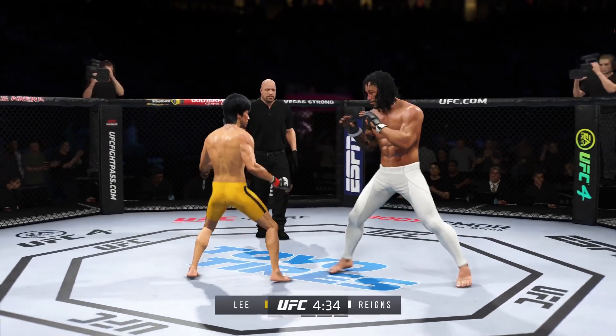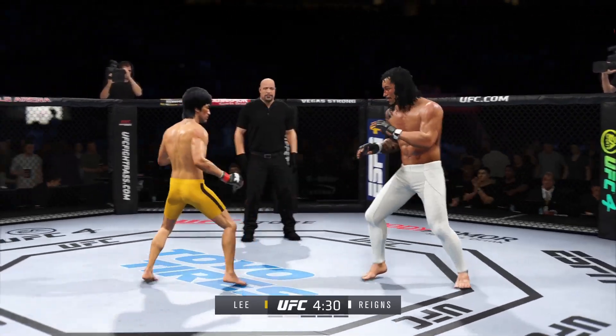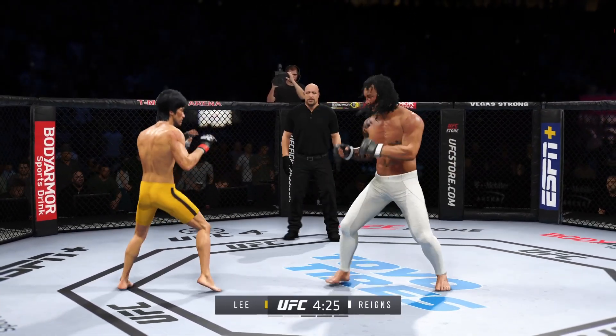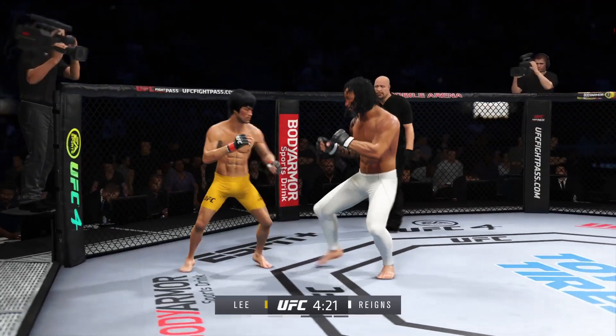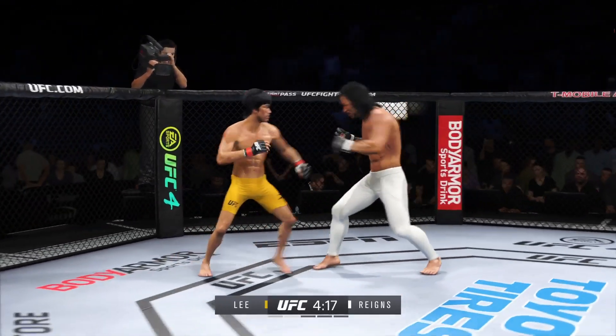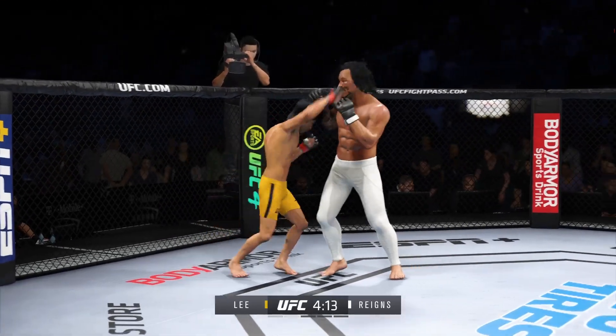Well, he has landed some good shots, DC, but really unable to string anything together in terms of solid combinations. It's because he's not committing to it fully. He throws his jab, he may throw the right hand out there, but he's not really sitting down on the right hand. He really doesn't seem to have the intent on landing it. He's got to be confident that it's going to land and really throw his whole entire body into those strikes.